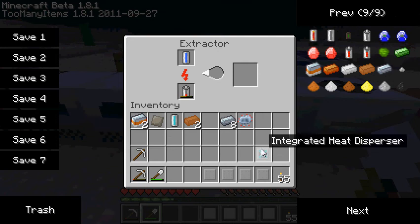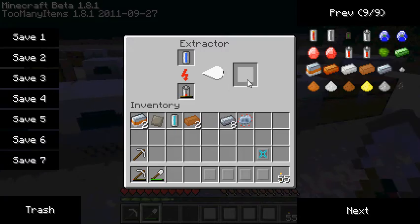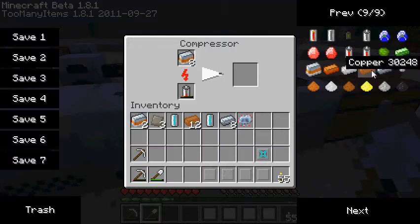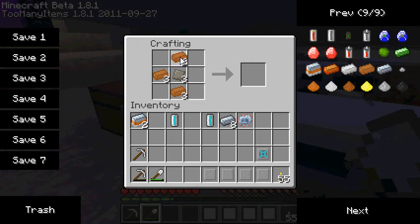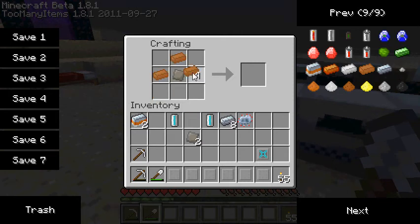This is a major thing — you need two of these to actually make the nuclear reactor itself. You need eight regular advanced alloys. I need to make one more because I need another integrated heat dispenser. Put that there, put this there — integrated heat dispenser. They don't stack, unfortunately.